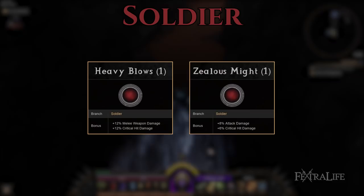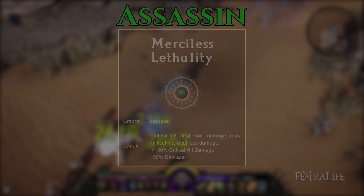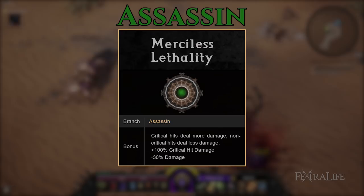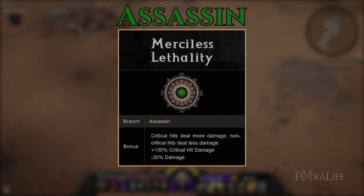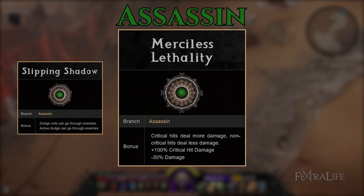Soldier might seem like an odd choice for a ranged build, but it's one of the few trees that contains critical damage in its passives, so we quickly pick up Heavy Blows and Zealous Might. Then we head over through Scholar into Assassin. Once in Assassin you'll want to head for Merciless Lethality immediately. This will give you a whopping plus 100% critical damage in exchange for minus 30% damage on non-crits. Remember, minus 30% is additive and critical damage multiplies against your final damage value, making this a huge damage boost on critical hits. We take this later in the game when our critical chance is higher so that we don't nerf our damage early on. Take Slipping Shadow later on when you find that you need to dodge more.